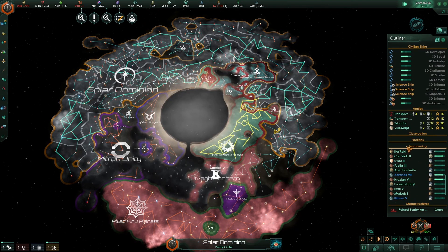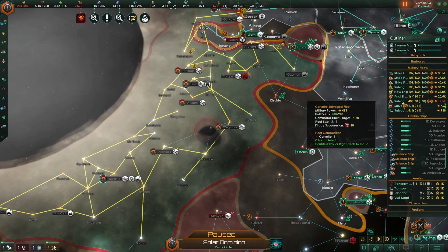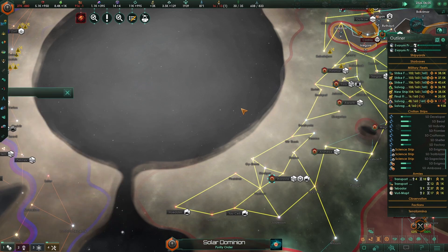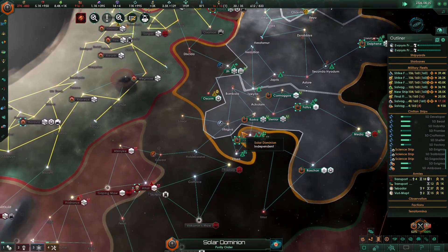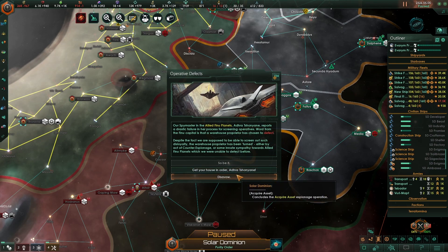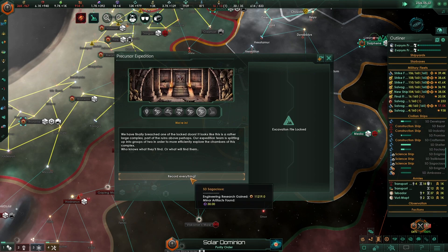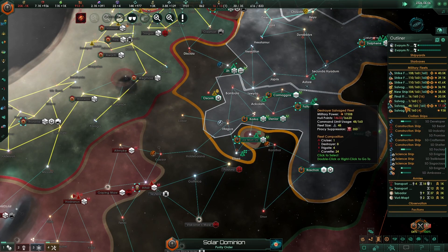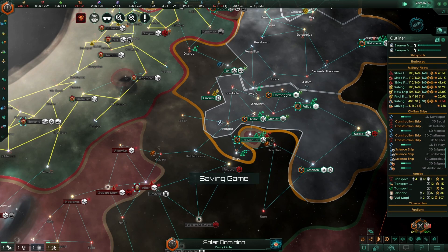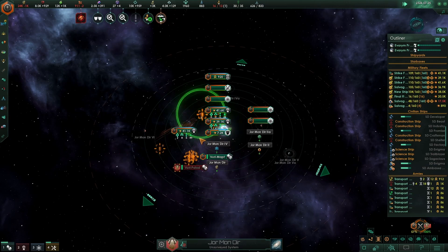Invading Xeno Lair. Hostile Xeno Fleet engaged. We're salvaged here — join our salvage fleet. Hostile Xeno Fleet engaged again. Xeno Lair secured.